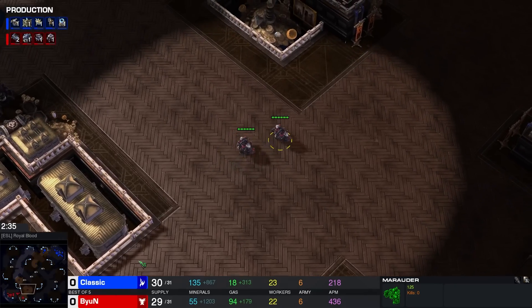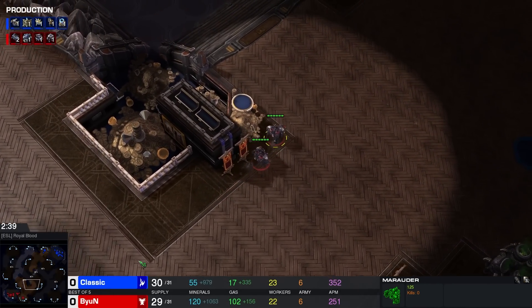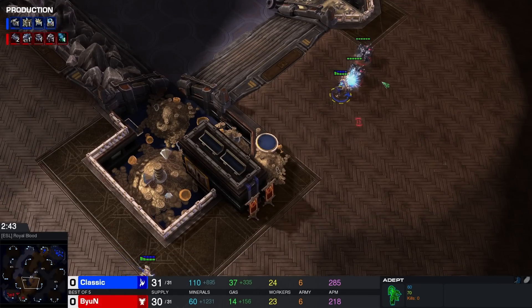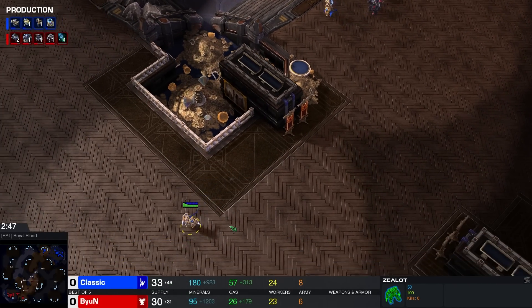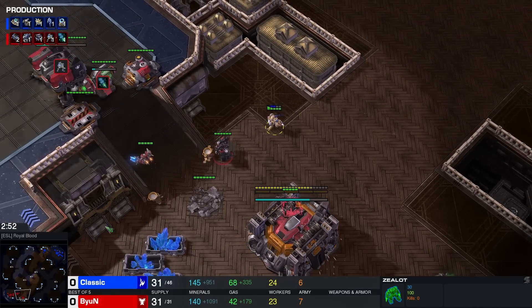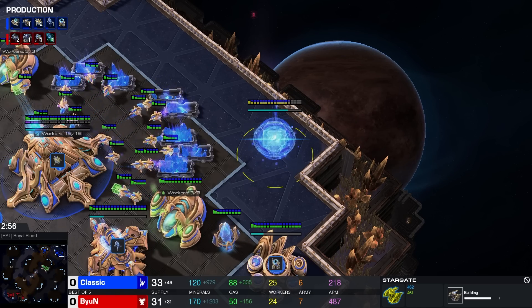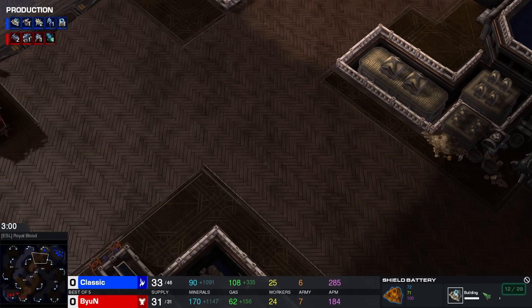The Spy starts moving across the map, might accidentally miss this Stalker in the early game. The Adept now shades right on top of these Marauders. The Stalker wanted to join the fight and then realized that's probably not the wisest plan here. The follow-up for Classic is going to be an Oracle, or at least a Stargate — I assume an Oracle — as well as a Battery.